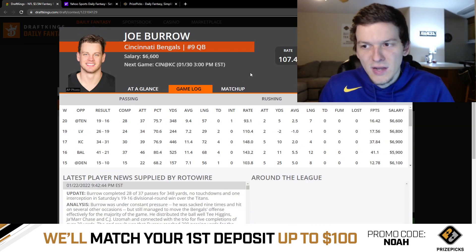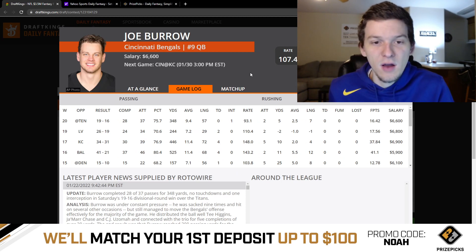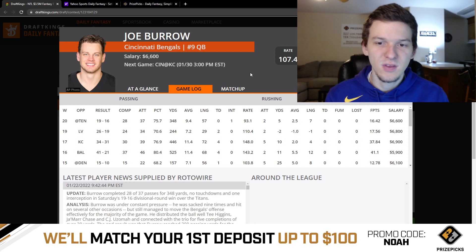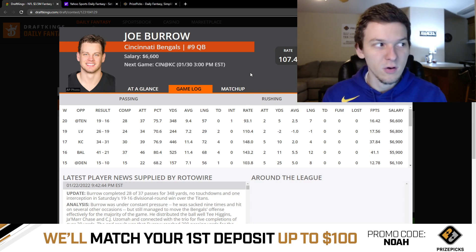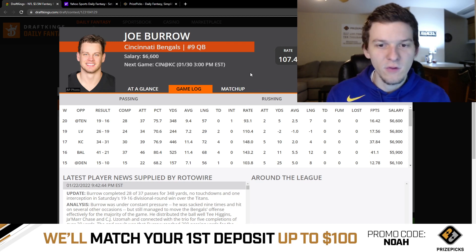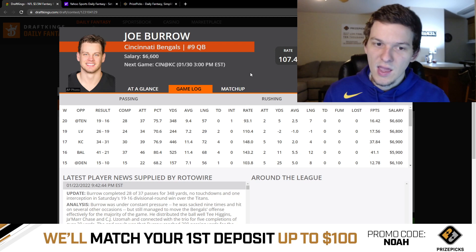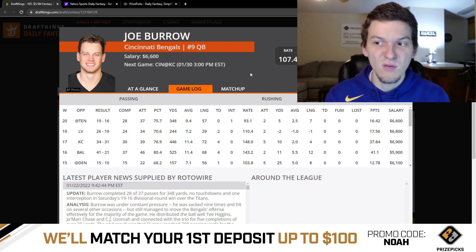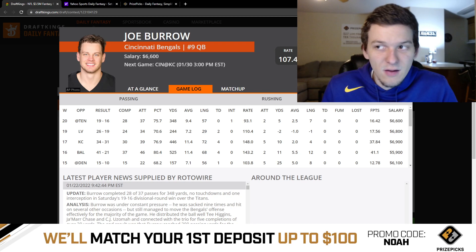Joe Burrow would be my second favorite. Last week against Tennessee he threw the ball 37 times for over 300 yards but had no passing touchdowns — the Bengals won mostly off their defense. In a game where they're 7-point dogs with a 54.5 total, this sets up as a typical Burrow game where he throws it 40-45 times. Back in Week 17, Burrow had one of his best games — 37 DK points, 39 attempts, 446 yards, and 4 touchdowns against Kansas City. I think Burrow has upside close to Mahomes.